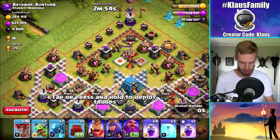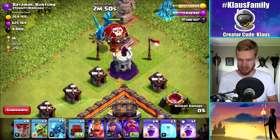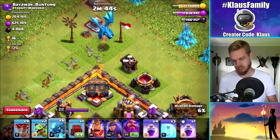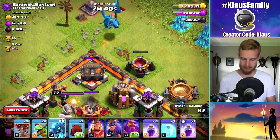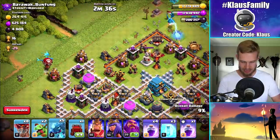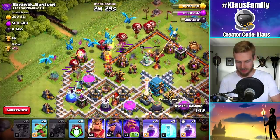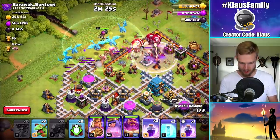Here's what we'll do — first things first: one balloon, one E-drag. We're going to get this Wizard Tower down. This is also going to create a bit of a funnel. E-drag, I'm going to need you to focus and come down to this double cannon. Another balloon, another E-drag, and then we're just going to scatter the balloons — one, two, three, one, two. Wall Wrecker to go in toward the — oh, I didn't even use my max one. Oops.